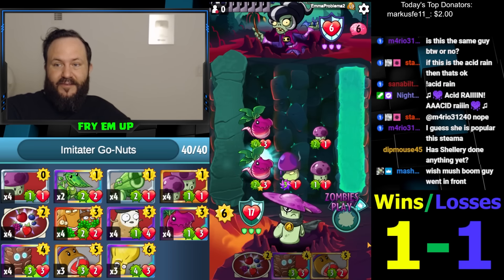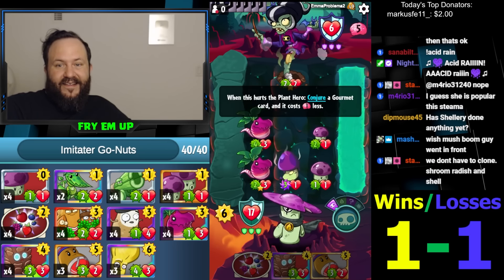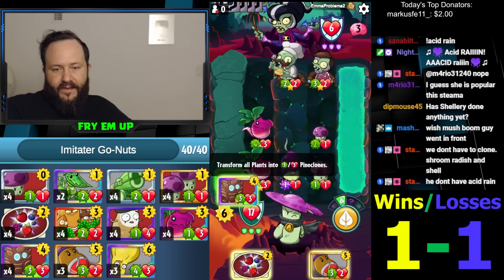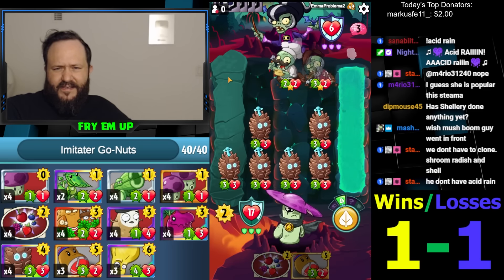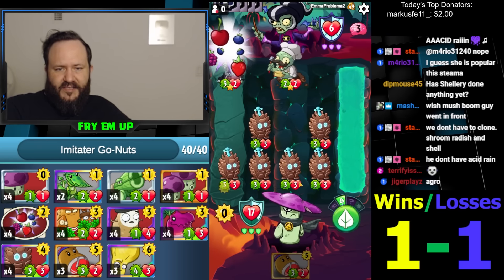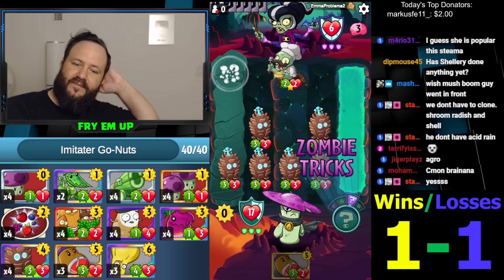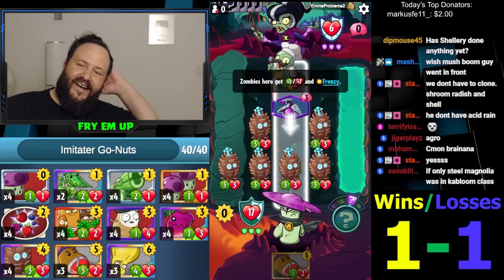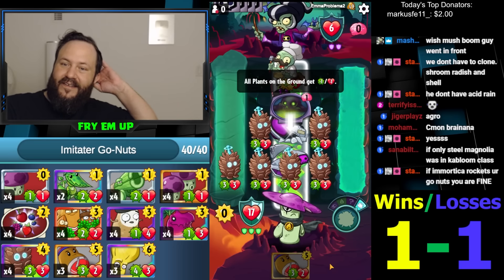Jumping Bean could be decent too if he plays a big guy. Really nice if he passes — Pine Clone. Pretty damn good. So I think the Cyborg ends up here. We win this trade anyway, so let's just Berry Blast, proc the block, and have two nice juicy shots at his face. Top deck Brainana — I wouldn't mind. Yeah, that is gonna be lethal cause Acid Rain we win, Summoning we win, and Bats we win. And Evaporate we win.